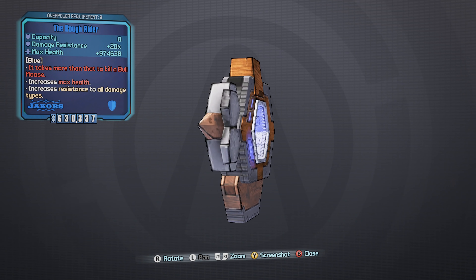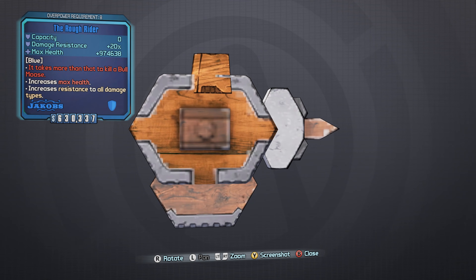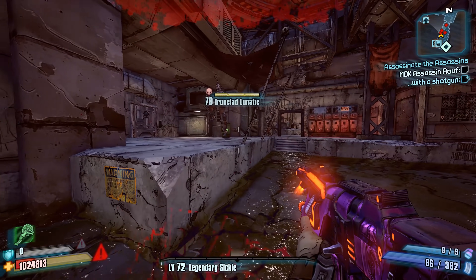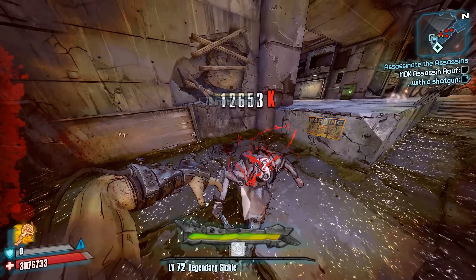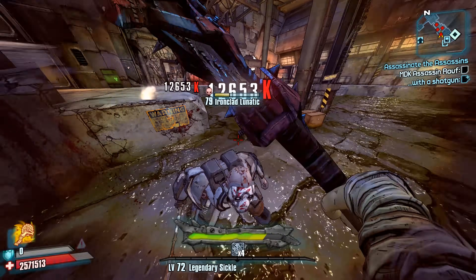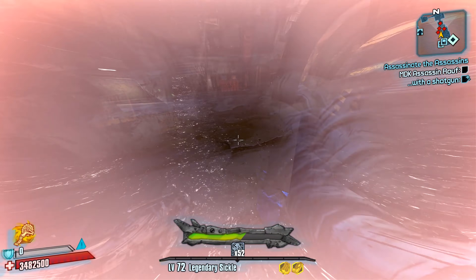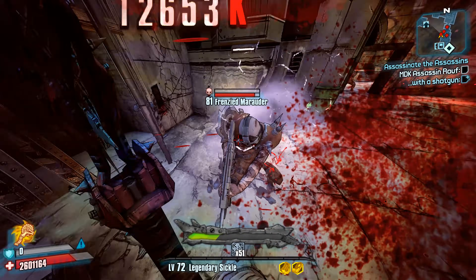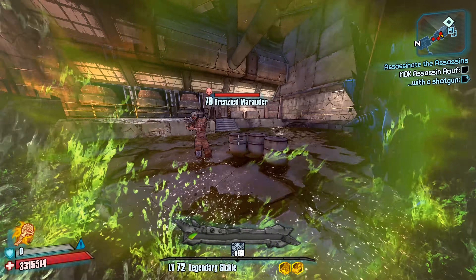Number 6, the Roughrider Shield. While this is definitely not a weapon, the Roughrider is a very unique shield that presents the potential for players to greatly improve their damage outputs. Having some damage resistance and a decent increase to maximum health is nice, but what's truly valuable about the Roughrider is that it always has a shield capacity of zero, and is technically always depleted. Because the Roughrider is always depleted, you can use it in a couple of interesting ways.